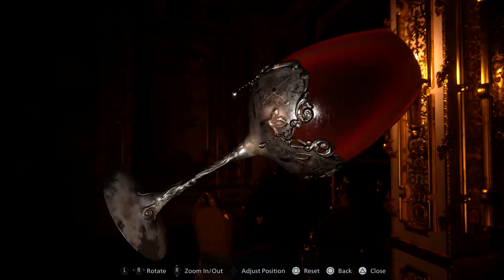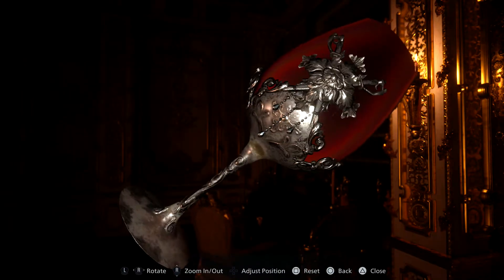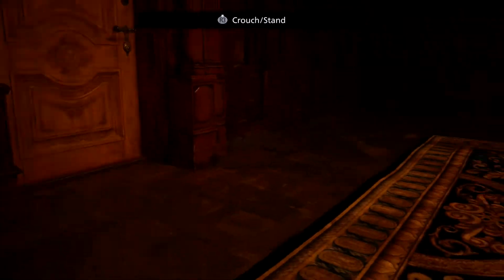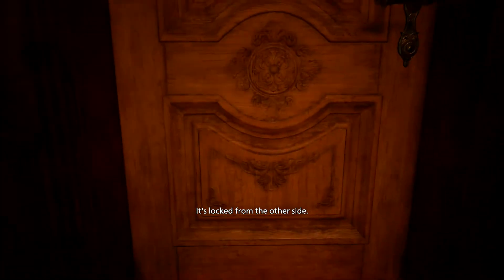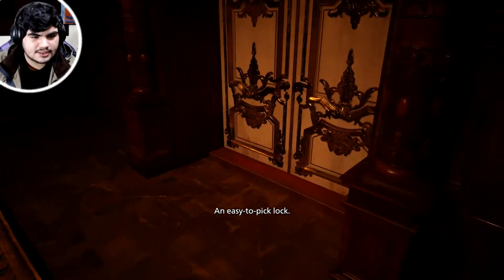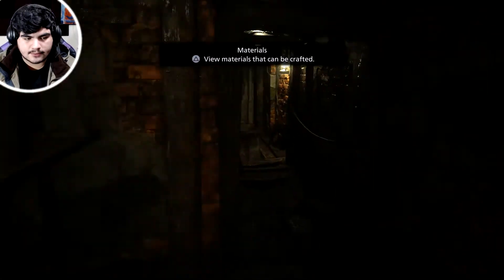We are in the castle. Those are her clothes — I believe, who knows. There's an easy-to-pick lock. We're already crouching. There's a note — Maidens of the Harvest. I don't know what to do here, this is already making me panic. Let's crawl through here and see what's around.